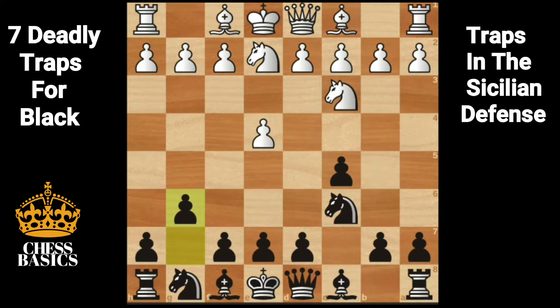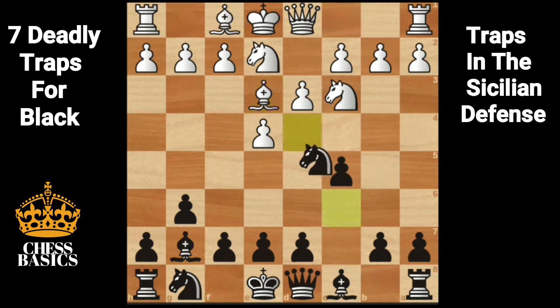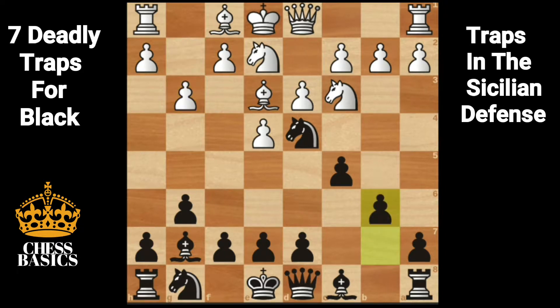G6 — black is planning to fianchetto its dark square bishop. D3, bishop g7, bishop e3, knight d4. The d4 square is guarded twice, so knight d4 is a very safe move. G3 is a huge blunder. Feel free to pause the video and find the winning move for black. White played g3 hoping that black would play b6 and white would reply with bishop g2. However, here black doesn't play b6 — instead plays knight f3 mate. The only escape square d2 is guarded by the knight.